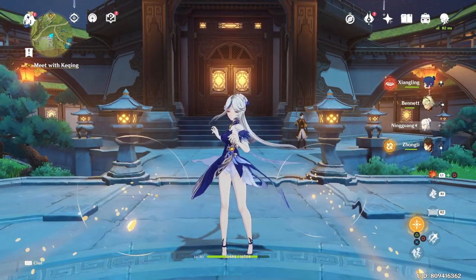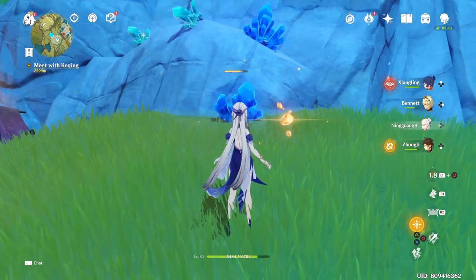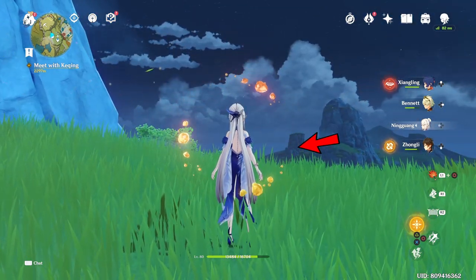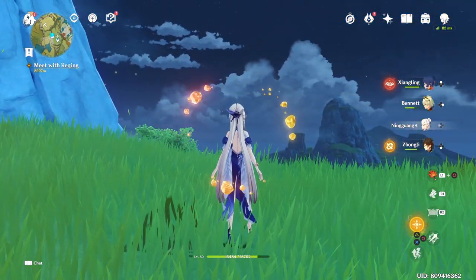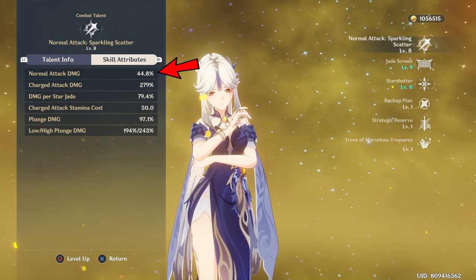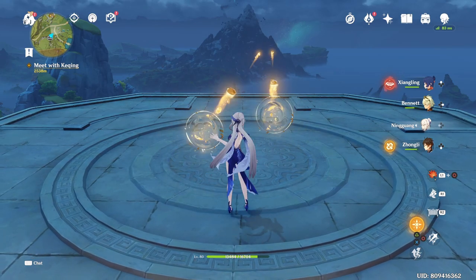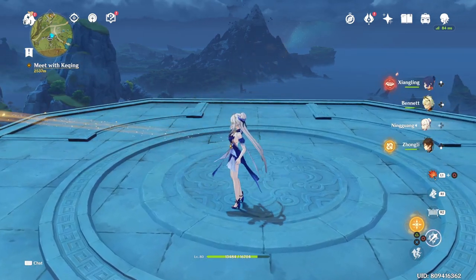Ningguang's normal attack, Sparkling Scatter, summons 2 jades and launches them in a straight path. Whenever she hits a target, a Star Jade appears behind her, and she can accumulate a total of 3 Star Jades. Whenever you land 3 normal attacks, you get 3 Star Jades. Note that her normal attack scaling looks low, but that number must be multiplied by 2 since she summons 2 jades per attack.